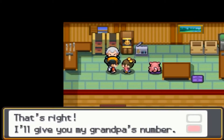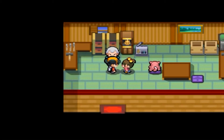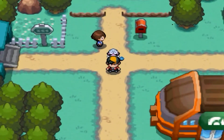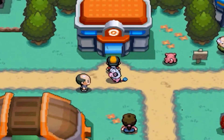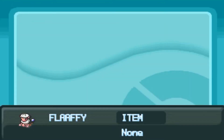It takes 24 hours for Kurt to make a Pokeball. Right now it's 10:51 in the morning, so you'll need to come back at exactly 10:51 the next day. Let me heal up my Pokemon real fast. Since this episode is a bit short, let's go deal with the gym right now.